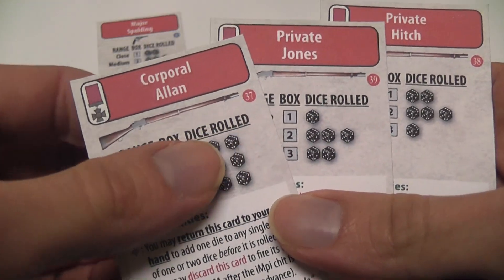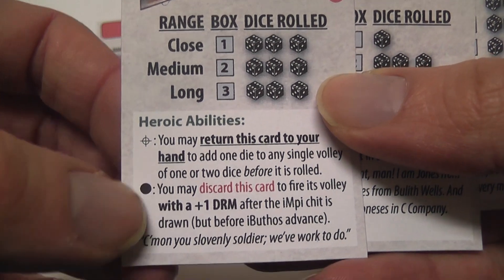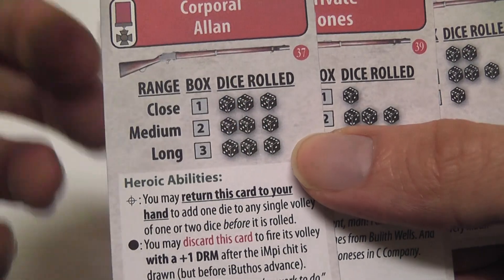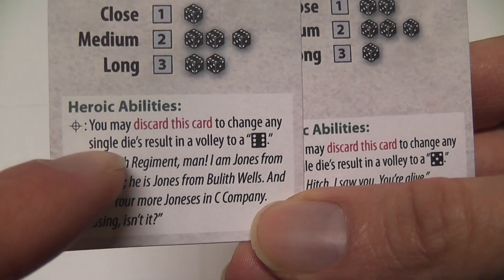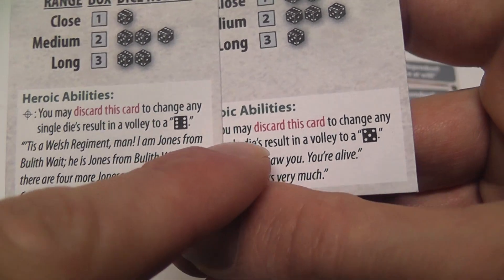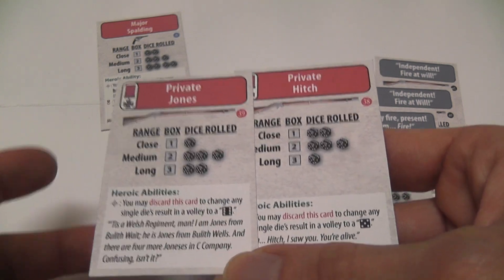You have Private Hitch, Private Jones, and Corporal Allen. What Corporal Allen does is you can return him to your hand to add one die to any single volley of one or two dice, or you can discard him to add a plus-one die roll modifier to its own volley — it's really pretty good, so it's going to be a glorious sacrifice. These two Privates: one of them changes a single die result in a volley to a six, meaning a hit, and the other changes a single die result to a five, meaning a retreat. Very often you know you'd want specifically a hit or a retreat, and this gives you a little more control on that factor.